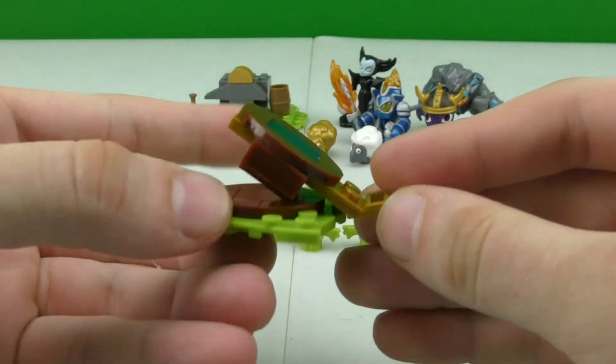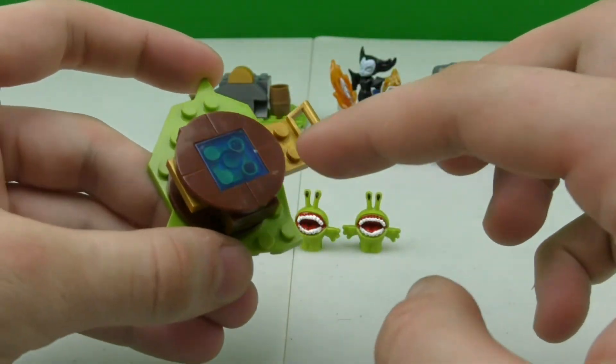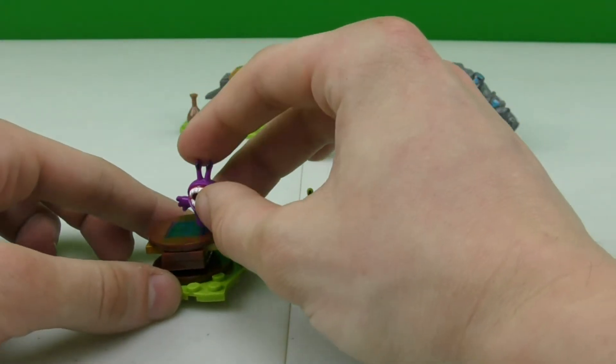Now let's check out this bounce pad. It's pretty much just a little pad where you can put a chompy or any of the other figures, press on it, and it'll send them flying. Let's check out that action!